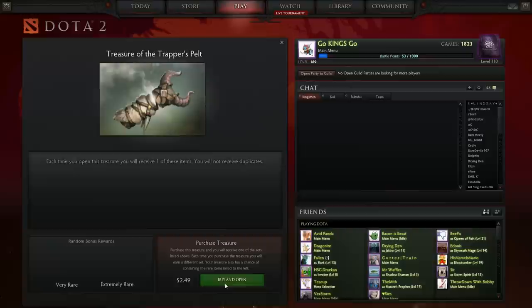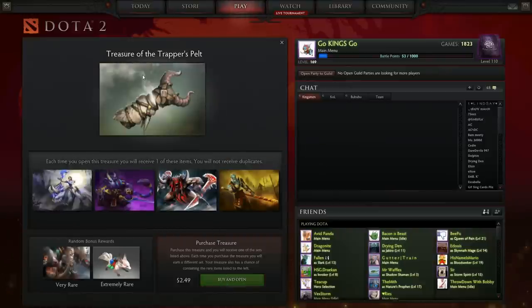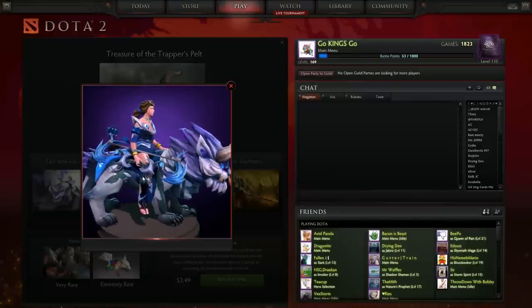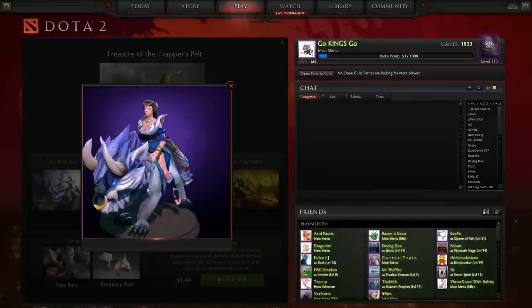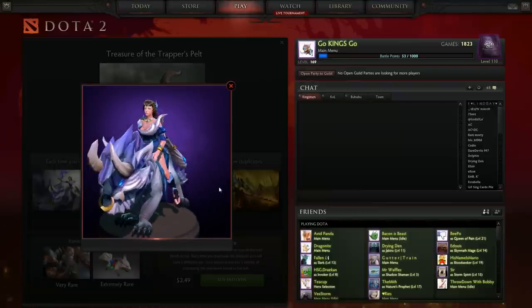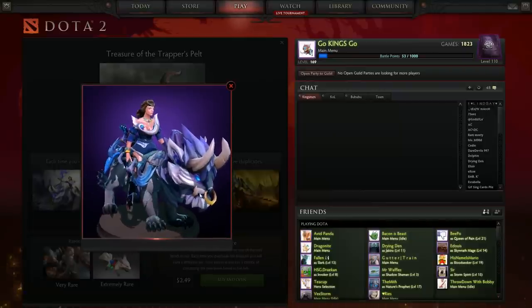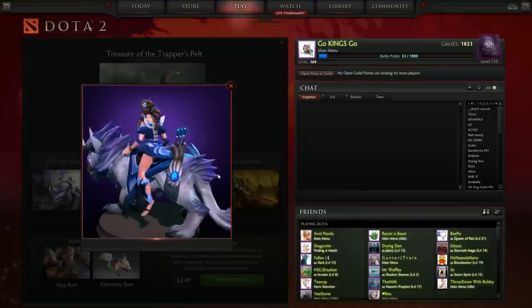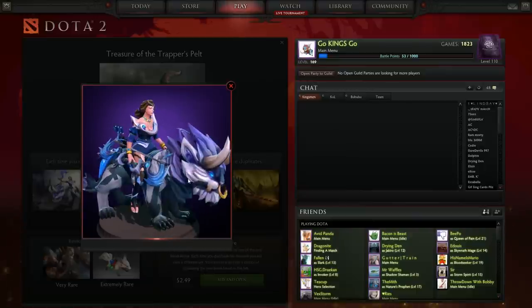Let's go ahead and check out the new chests that came out today. First off, the Treasure of the Trapper's Pelt. We got four new bundles, and the first one is the Marana set. It's not my cup of tea — I don't really like it too much. I do like the horns, but I don't know about this little nose ring thing.